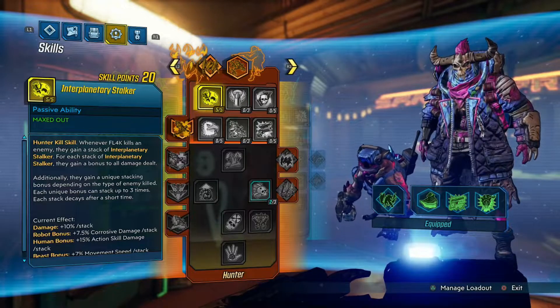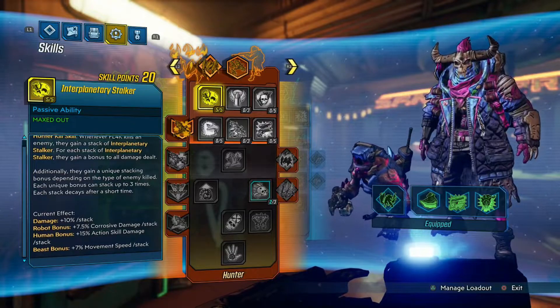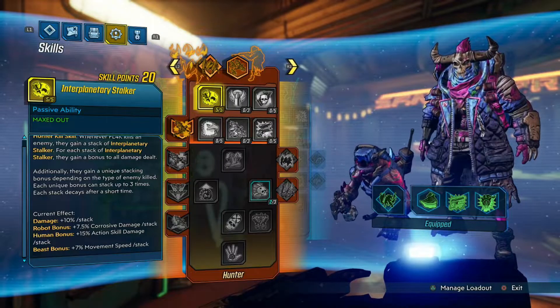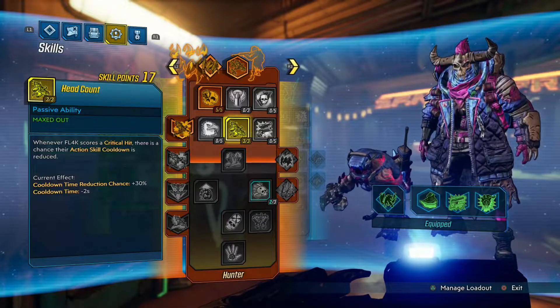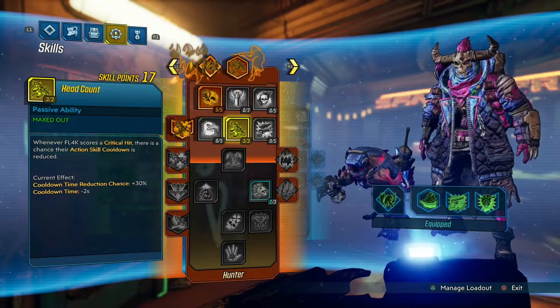Plus if enemies are robots, humans, or beasts you can see below: corrosive damage, action skill damage, and movement speed bonuses. Then put 3 points into Head Count. When you score a critical hit you have a 3% chance to reduce your action skill cooldown by 2 seconds. Overall really nice — it makes your fade away keep coming back up faster and faster.